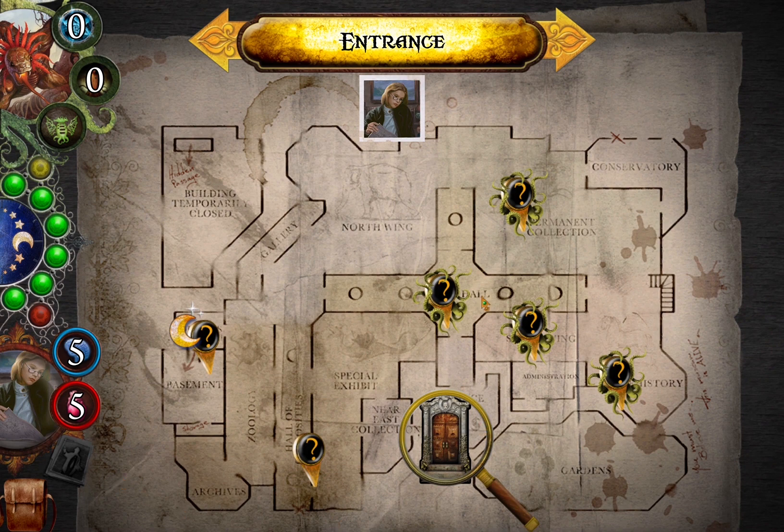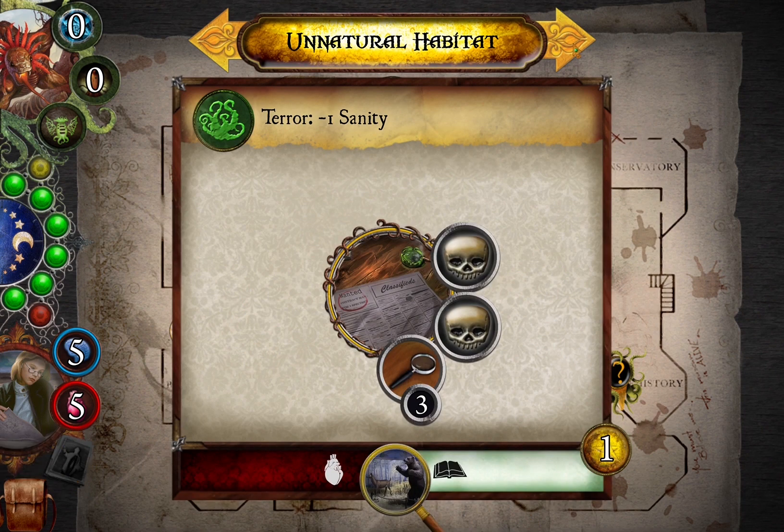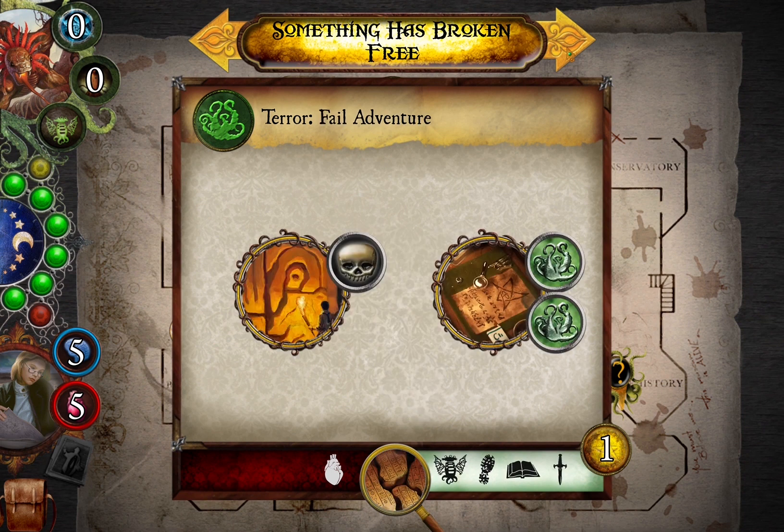So here we are, ready to roll. There's already a midnight effect as per usual. Let's go around and see what we're up against. Unnatural Habitat doesn't feel very enticing — it's basically a big commitment, you've got to do well in one go for just a clue, and you take physical damage and can lose a ton of sanity. Not great. Something Has Broken Free is quite different — whilst you could fail, there's a big payoff, and the downside is only losing one physical health. The only downside is that a monster appears if you succeed, which can end up with a ton of monsters.